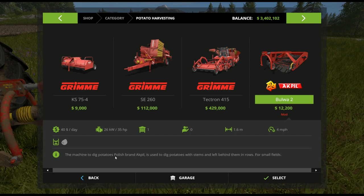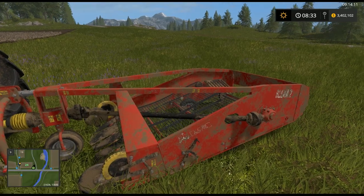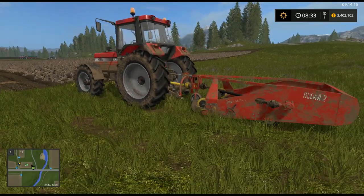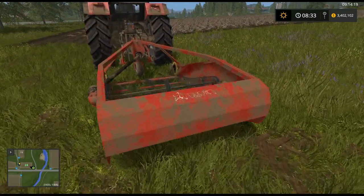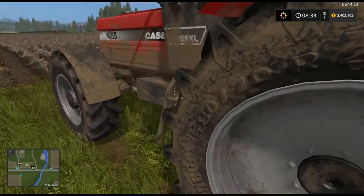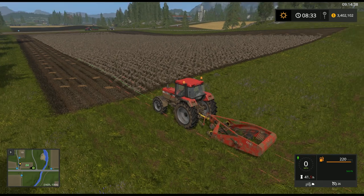It costs $40 a day in maintenance. As you see in the store description, the machine is for digging potatoes — it's the Polish brand Akpil and is used to dig potatoes with the stems on, left behind in the field in rows for you. With the stems left on, that also means you don't have to have a topper unit for this. So all you have to have is the digger in order to do potato operations. Also, since you've got crop destruction on most tractors, your front tires are going to destroy the crop anyways as you go through the field.